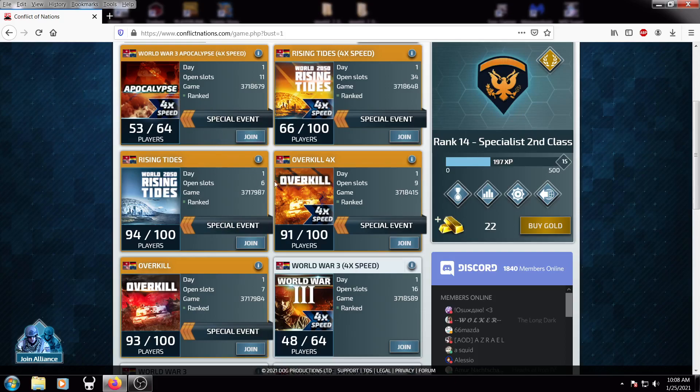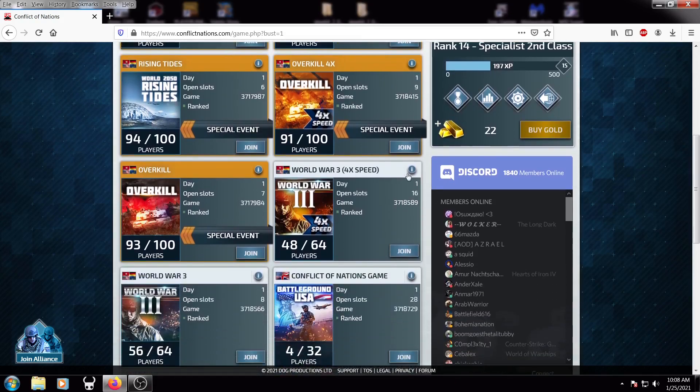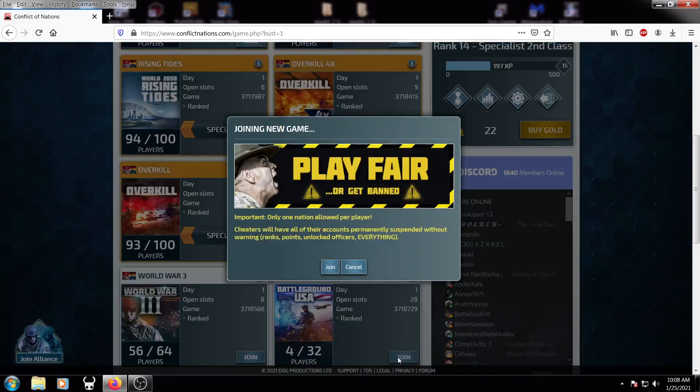I'm going to be playing through the opening hour to show you how I open a game. First things first, pick a game mode. I'm going to go with Battleground America because it has open slots and it's on day one.